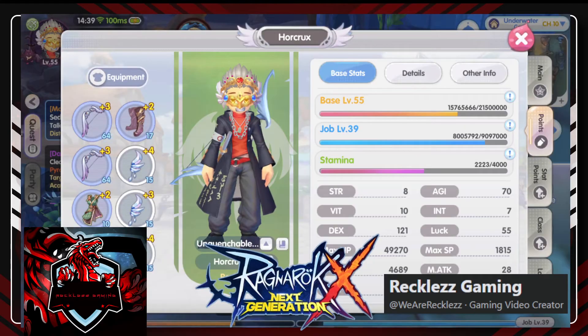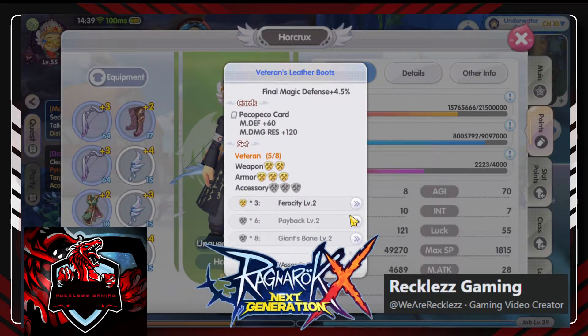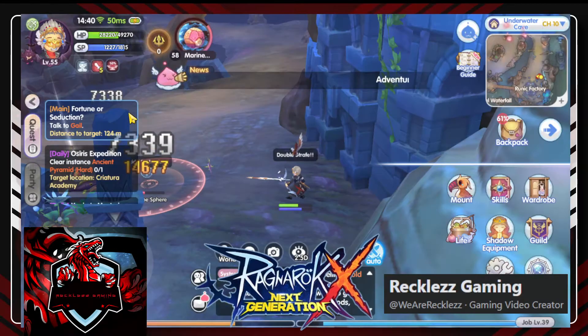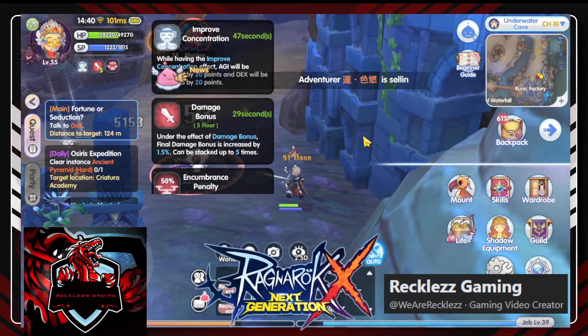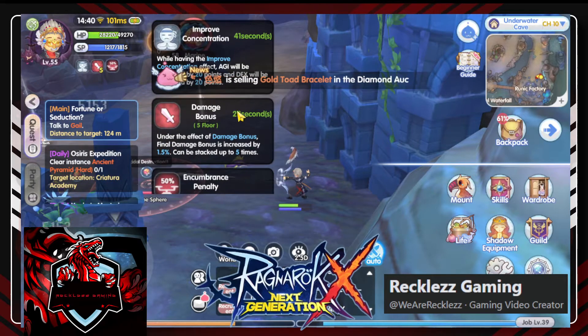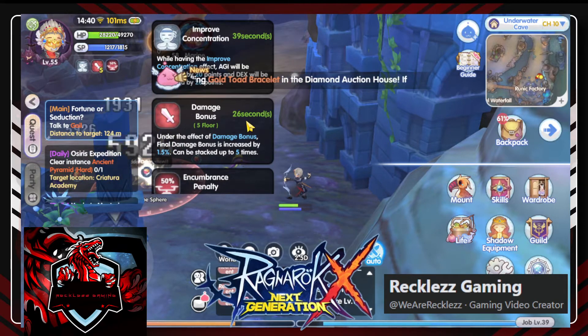For the armors, I chose this because of the ferocity effect — this is basically best for hunting. When you're doing PVE, just keep killing because for every mob killed, you get 1.5% added to your attack. When stacked up to 5 times, you get 7.5%, and it shouldn't disappear — that's the damage bonus. As long as you keep killing fast, the 30-second timer just keeps refreshing.